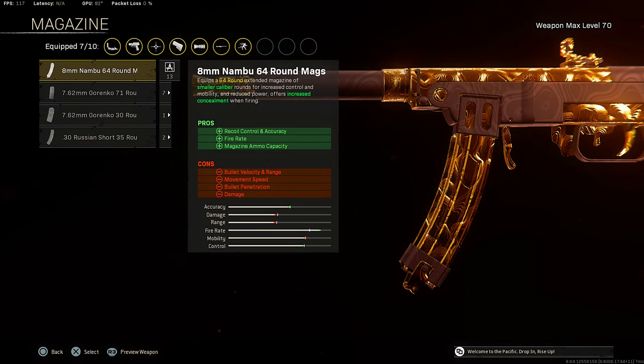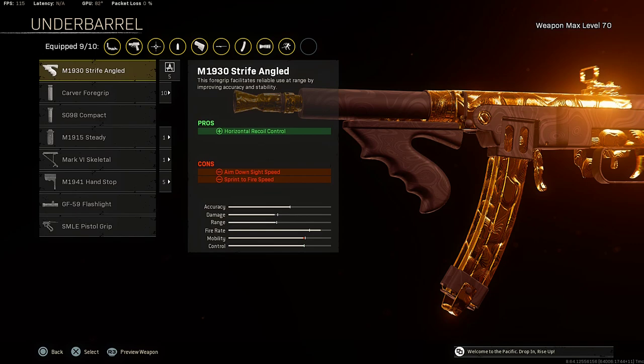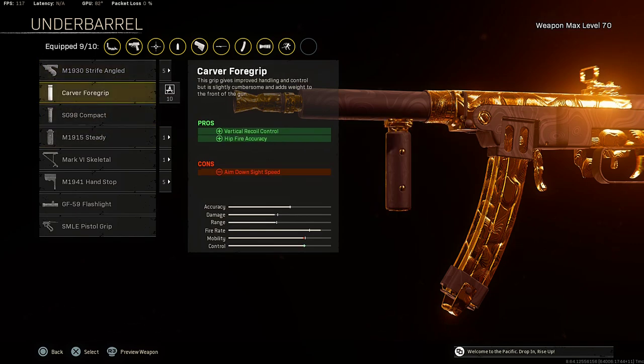The most recommended magazine to use with the Vanguard PPSH is the 8mm Number 64 Round Mags for recoil control, accuracy, fire rate, and magazine ammo capacity. For the ammunition, I will be rocking the Lengthened ammunition for that bullet velocity. For the underbarrel, the last attachment, I will be using the Carver Foregrip for vertical recoil control and fire accuracy.